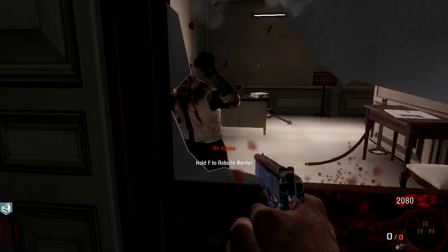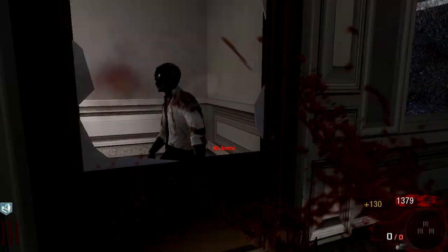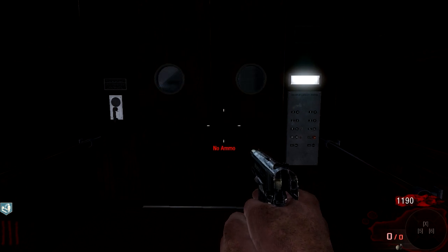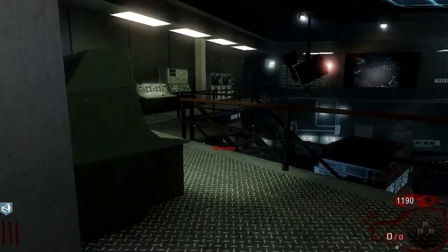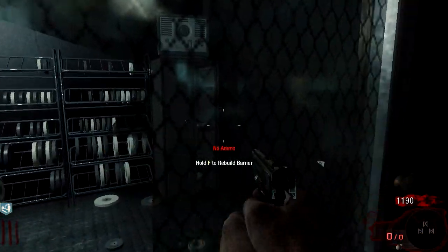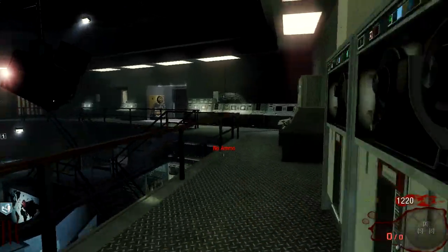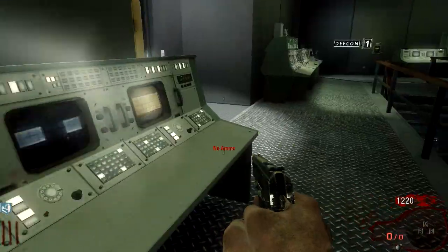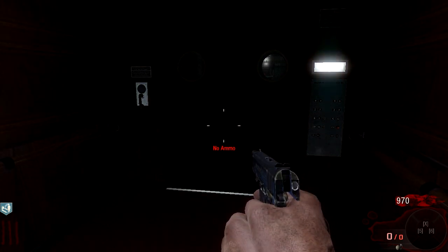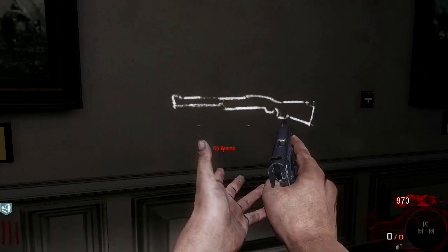Shotguns-only on this map could be interesting. The Stakeout is 1500 I want to say, but I forgot you have to open another door to get to it. I had to spend 500 points opening doors, which sucks, but I went ahead and grabbed the Olympia for 500.